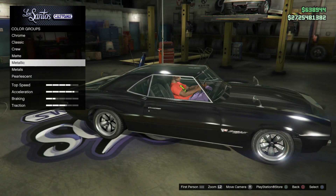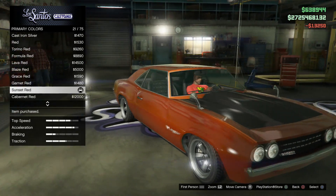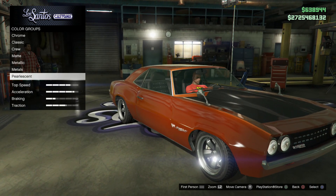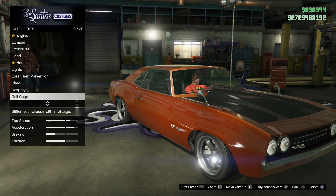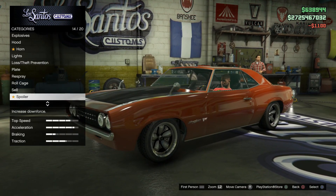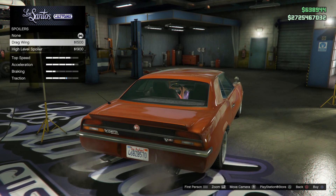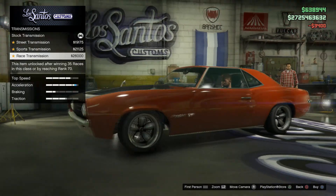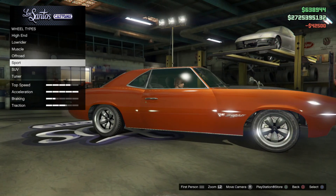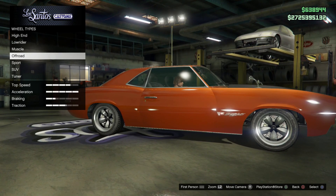Hopefully you guys enjoy. I'm sorry about the bonnet — it really did annoy me. The vent goes the other way; it should be facing forwards so air goes into it. But on the Vigero, the engine is kind of popping out, so the bonnet has a different style and goes backwards. It kinda ruined it a bit, but it still looks like the Roadrunner that Dom drives. It still looks awesome.